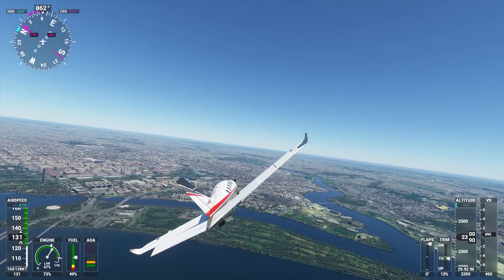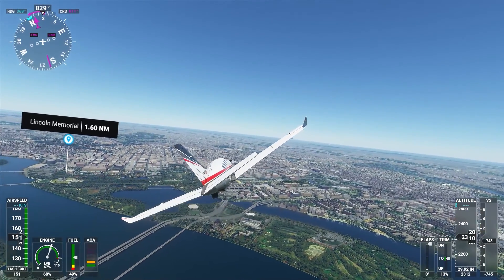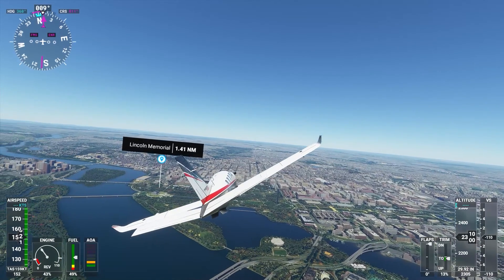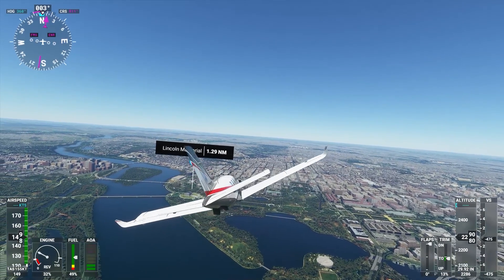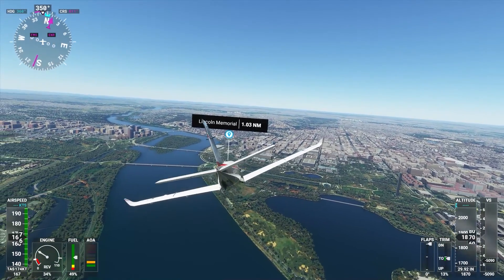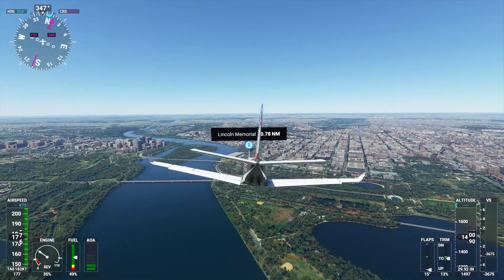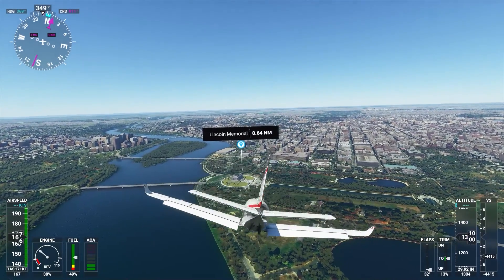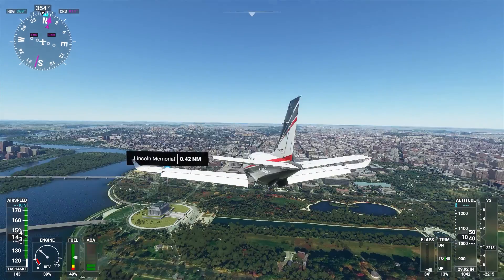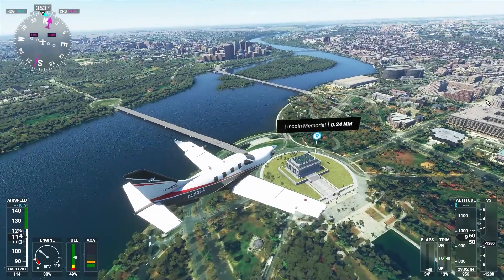Now let's head to the Lincoln Memorial. This is kind of handcrafted too, as you can see. Let's lower our altitude a little. Throttle down, getting to 160 knots. This is kind of amazing — I want to visit this place in real life, not just in the simulator. Oh, this is really well done.